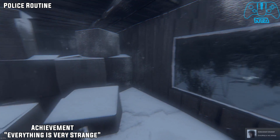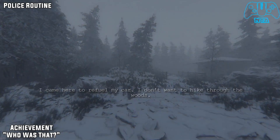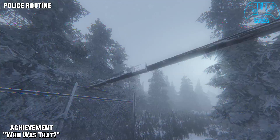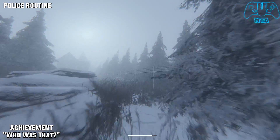Now we are going to go for the side quest. This is the start of the area. It is very simple to find this cat so I am not really going to speak through this part — it is just a very simple point A to point B.